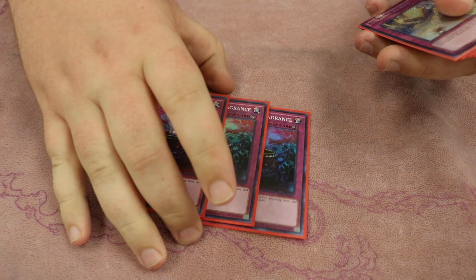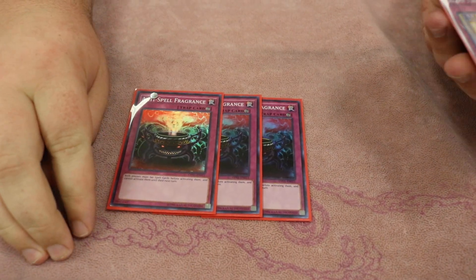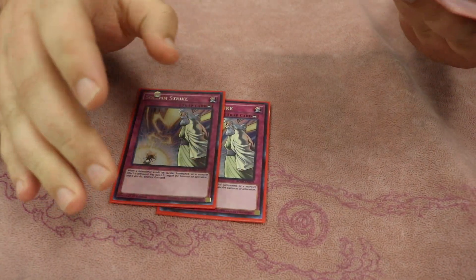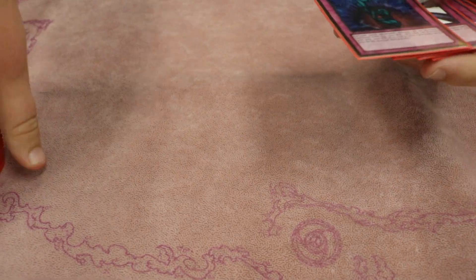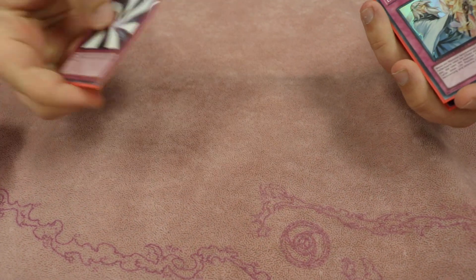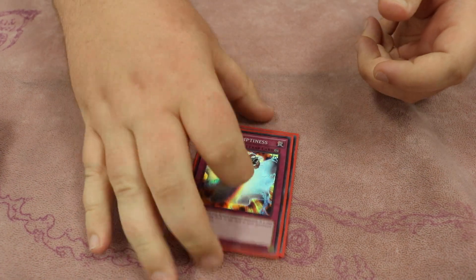3 Anti-Spell — someone told me this is really good against everything. I liked it against Monarchs, and yeah it's insane against Monarchs. 2 Strike, because Strike is not that good against Monarchs at all, so you just play 2 because it's good against everything else. 1 Bottomless because it's good. 1 Castra Pull, it's good against everything except Cosmo Town. 1 Warning and then Emptiness.